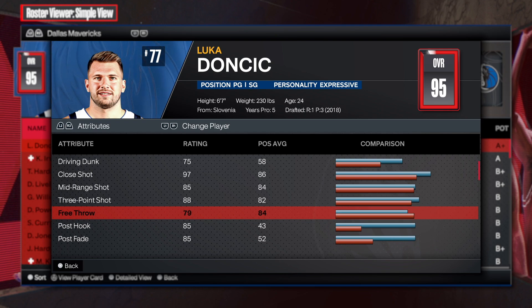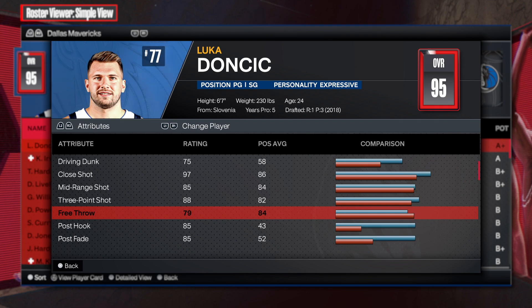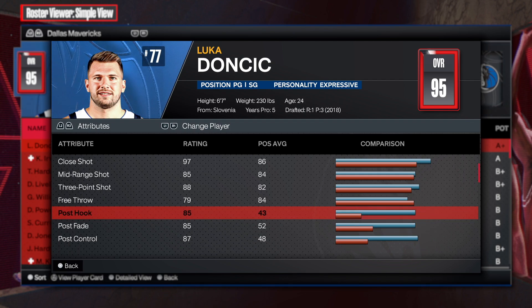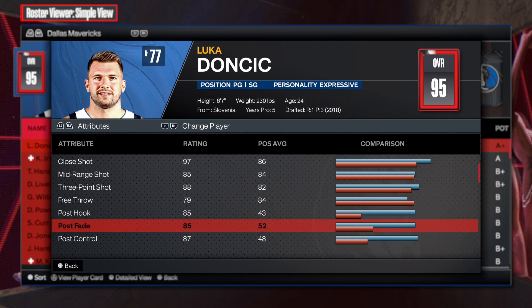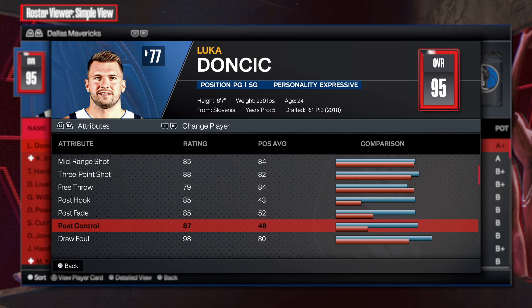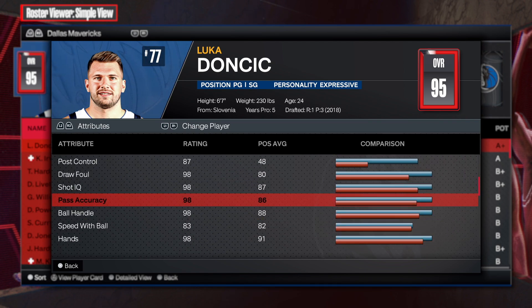He's a great free throw shooter, so you go 79. I always say if you can go to 80, just go to 80 — this is shy of having silver free points, so I'd go 79. Look at the post game: post hook 85, post fade 84. This is a point guard posting up guards. 87 post control, which is absolutely insane. All you need is 85 — that gives you the badge, and you get amazing badges just going 85.